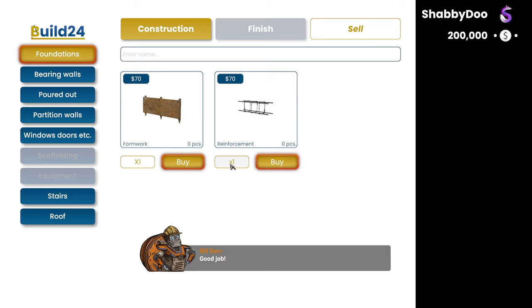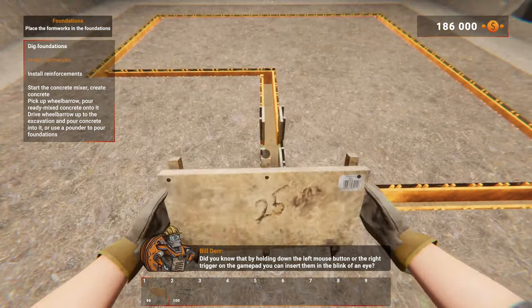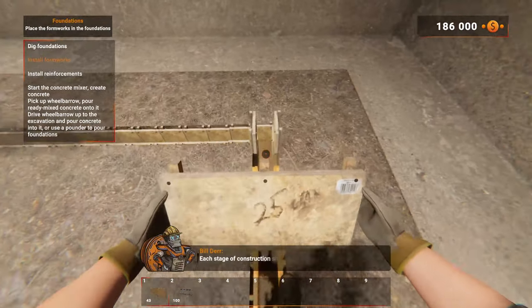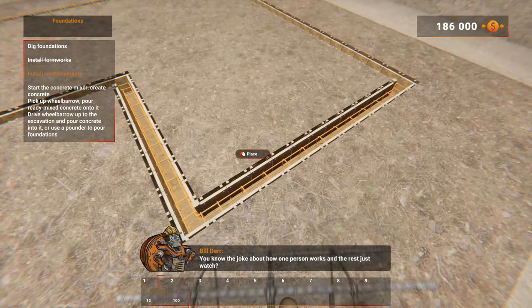Okay, good job — choose the first store available. On the left is a list of available categories according to the stage of construction. You can change the number of items you want to buy to one, ten, or one hundred. Buy 100 formworks and reinforcements. By holding down the left mouse button or right trigger on the gamepad it shows holograms to help you visually indicate which stage you are currently at.